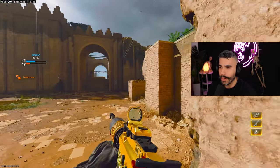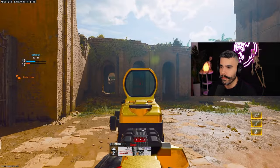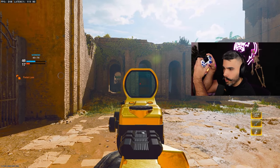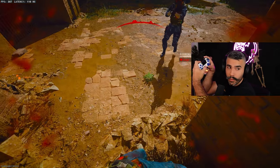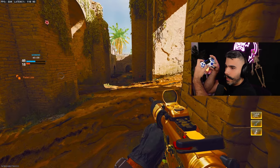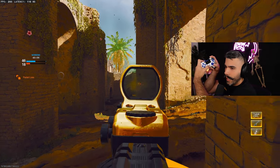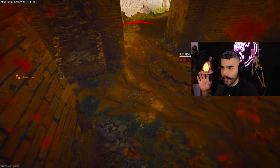Tip number two, let's talk about recoil control. In Call of Duty, the recoil control is very simple — you're going to want to hold down on your right stick because usually it's more so vertical than horizontal. So I'm going to pull down slightly on my left stick as I'm shooting, slightly, to kind of keep it in that center.